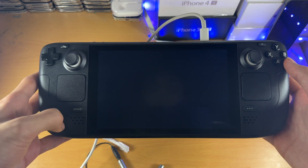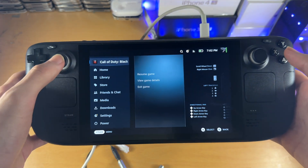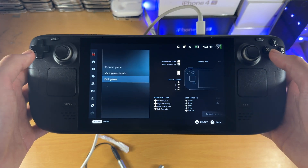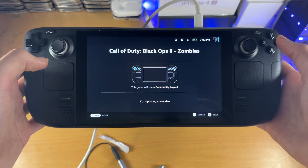So the first fix — just try this one — is you're going to click on the Steam button here. You're then going to navigate and click on exit game, confirm. Now we're going to click on play again.